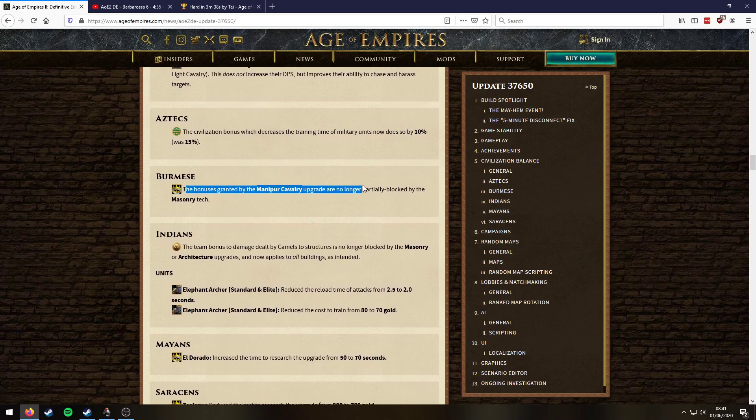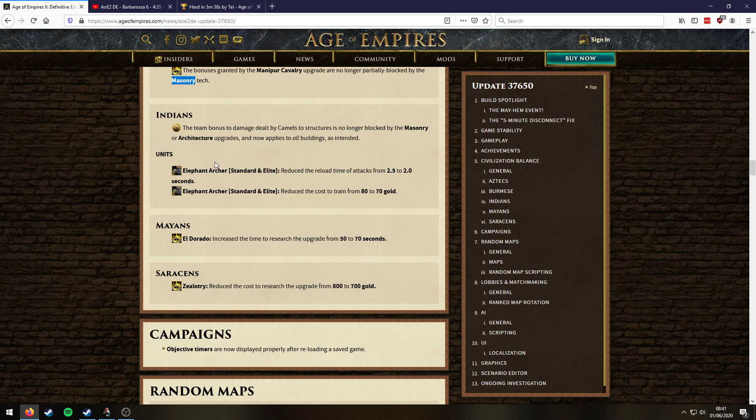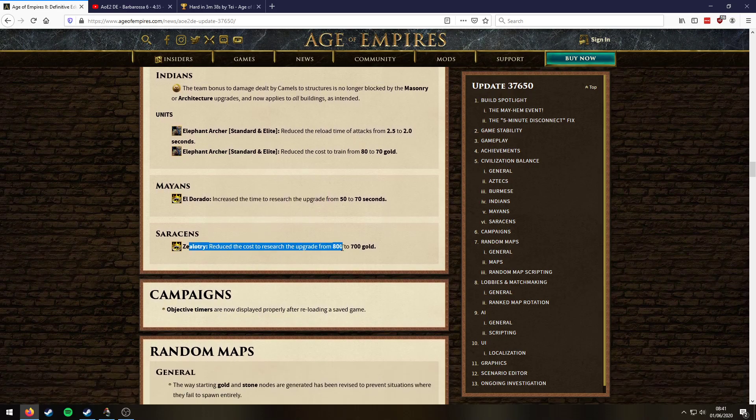So the Aztec bonus is a concern. Burmese — I can't think of how this would save anything; we would never get that upgrade and I'm not sure the AI would even go for masonry. Indians — sadly the elephant archer is still not going to be viable. The only level I can think of where it might help slightly is Bukhara, where you start with a hero elephant archer, but it's not going to save any time. Saracens — we'd never go for Zealotry because it's still too expensive.